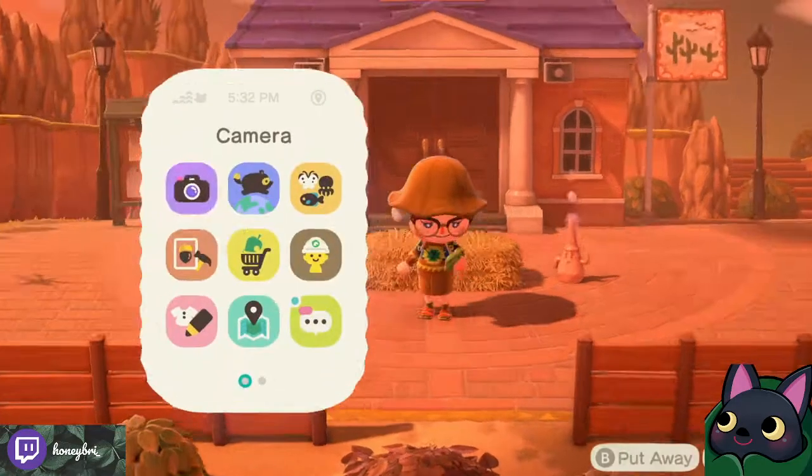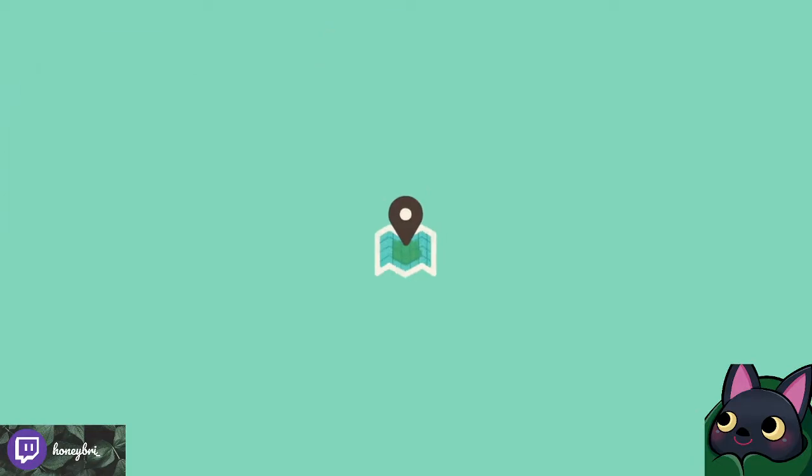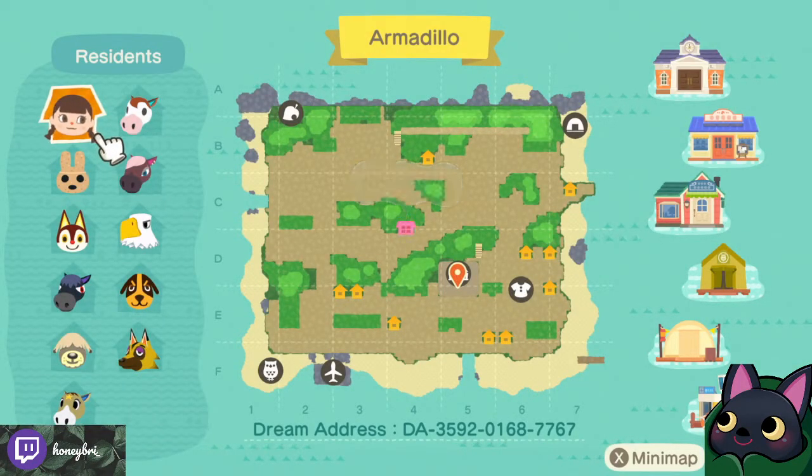Alright, let's hop into it. Let's look at the map — this is Armadillo. This island was created by underscore horrible gaming on Instagram, which is where I originally found it, and their name is Nora. Their links will be down below in the description. Please go show them some love and visit the island alongside me. The dream address is down below in the description box: 3592-0168-7767. So here's the map, which looks like it's going to be covered in lots of sand — western desert town.